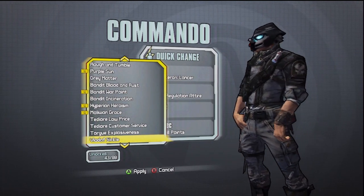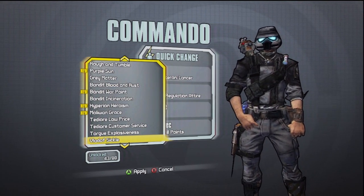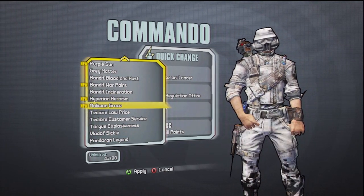And this one's pretty sweet also because he's still got the symbol on the back and now you've got blue goggle eye lens things — visor, whatever you want to call it. So yeah, that's the skins I've got so far, going to end with this one.